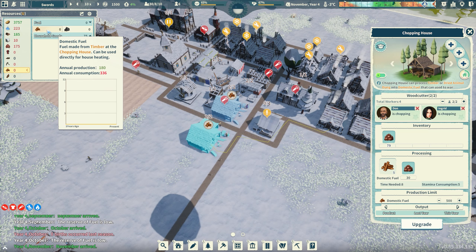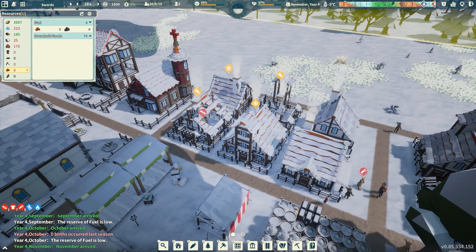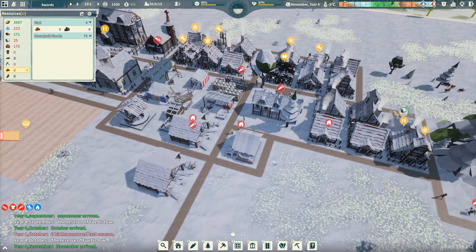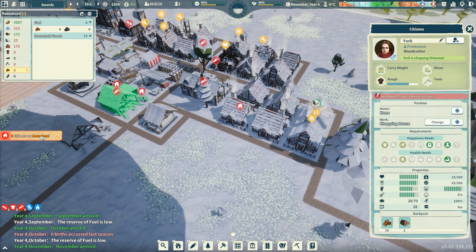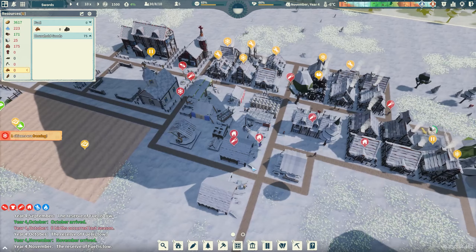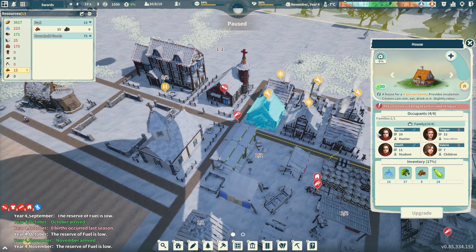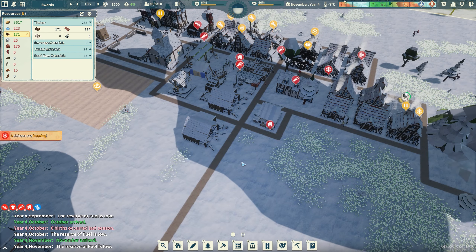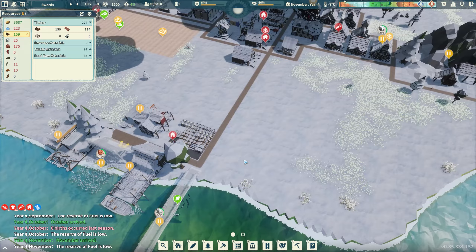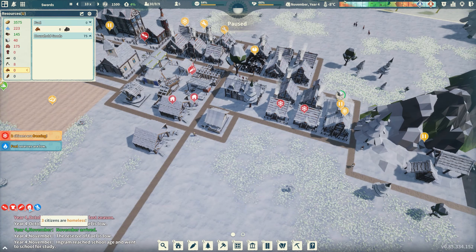Let's get another chopping house — one right across from the existing one. That is priority number one. We have enough stone to get that building built. Food is fine, water is fine — I just let wood escape me. We made 23 tools — excellent, good job! That was a nice big fat batch. Everyone's going over to get their tools. And this building is almost done — the wood's been delivered, just needs a tiny bit more stone and iron ore. They're building now. We're getting into October — winter's coming.